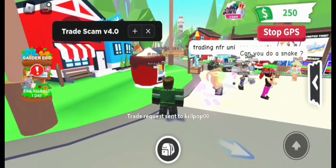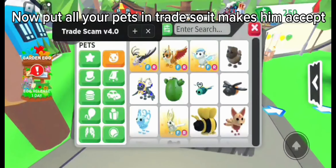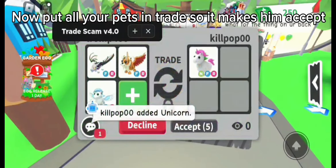Next, just find your victim. Now put all your pets in the trade so it makes him accept.